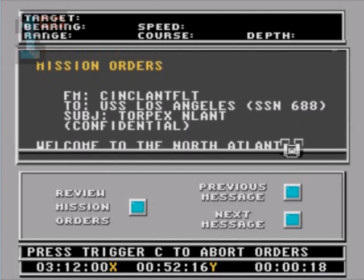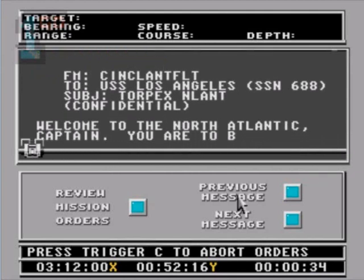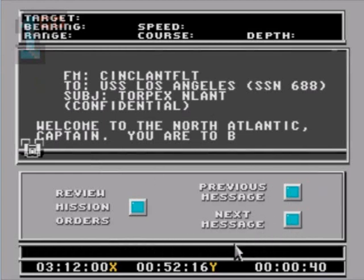We want to shoot stuff. Press trigger C to abort orders. Abort! Okay, now let me out. We've got review mission orders, previous message, next message, some kind of back to the submarine button. Next message then. It wants me to do next message. I don't want messages. It's not letting me do anything.